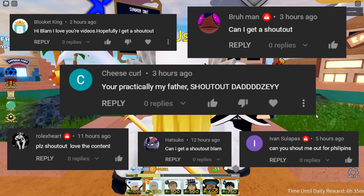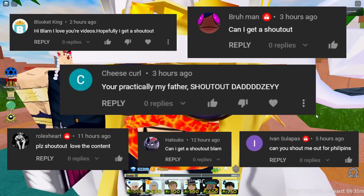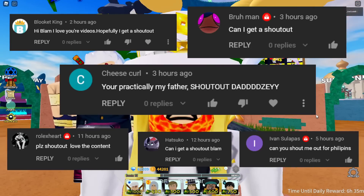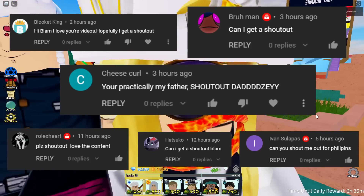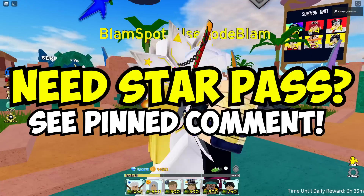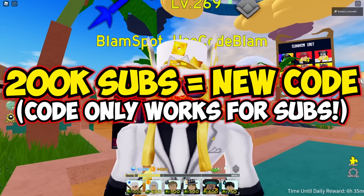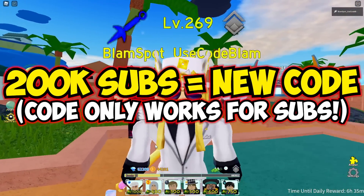If you want a shoutout, all you guys have to do is comment down below. Big shoutout to Luke and King — thanks for coming on the streams, I see you there all the time. Shoutout to Cheese Curl, you're practically my father. Shoutout Daddy Z, Rolex, Hatsuko, and Ivan. Also guys, if you need a star pass just enter the giveaway in the pinned comment and make sure you guys hit the subscribe button.